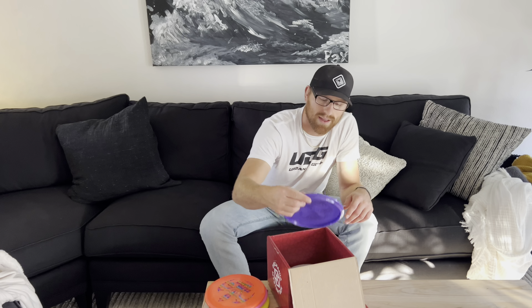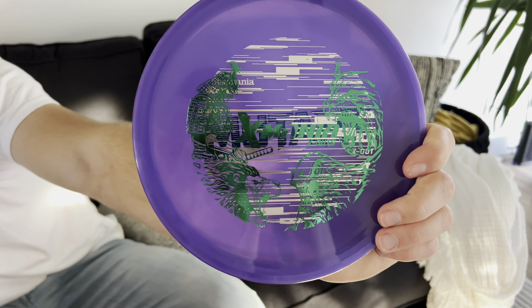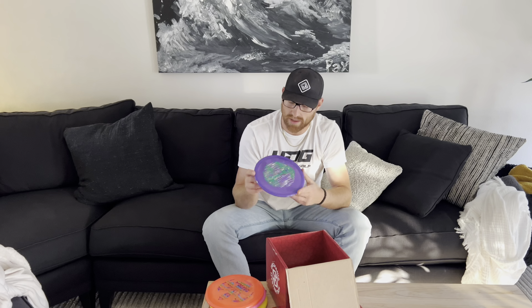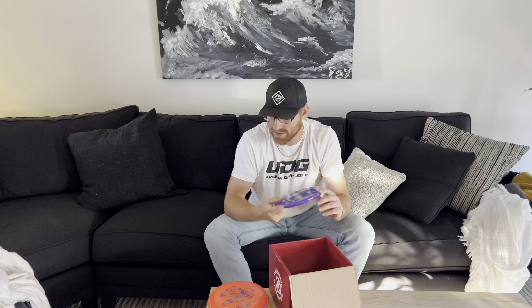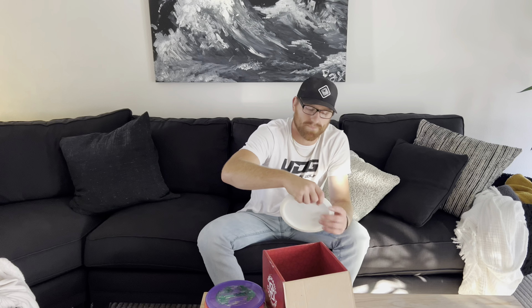This thing looks sick — an X Mania stamp Meta Mutant. I'm sure this is a hog. The purple just looks sweet. I don't throw these personally because I'm a huge fan of the MD5, but I thought about throwing these back in the bag for super short, beefy shots — almost using it as a putter because it's got so little glide. Now probably my favorite fairway in the Discmania lineup is the C-Line FD.